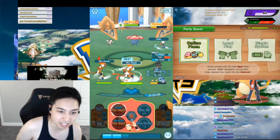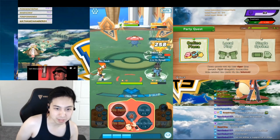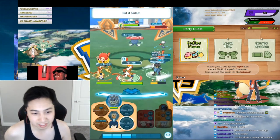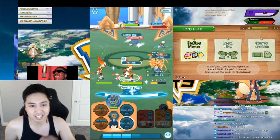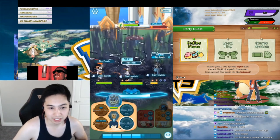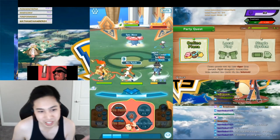A Toxic is incoming. I think I got lucky with that Toxic - it didn't matter anyway, I was going to sac Infernape. But I got lucky there - the Toxic failed. I tried to switch but that didn't work, so I guess I'm tanking it with Infernape.